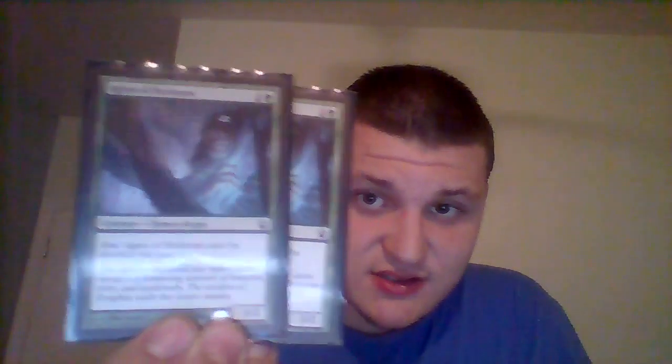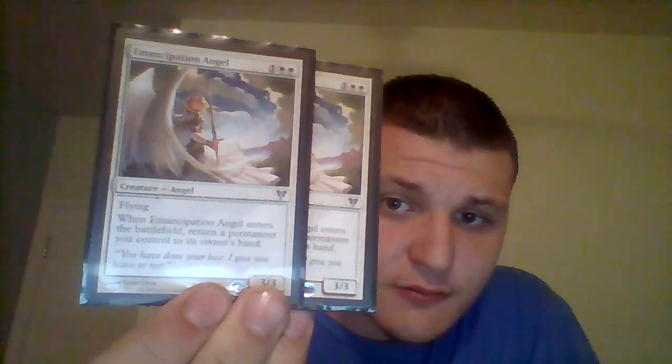We have two Shambleshark — for one green and one blue, it has flash so it can be cast like an instant, and evolve, which means whenever a creature with greater power or toughness enters the battlefield it gets a +1/+1 counter. It's a 2/1. Everything on my screen is written backwards, so I have to read it backwards, but it should flip correctly for you guys when I take the picture.